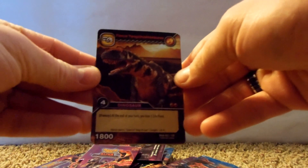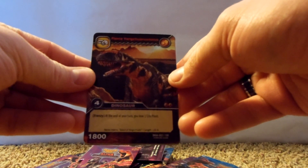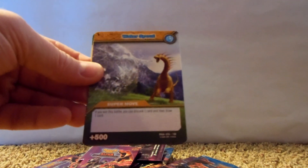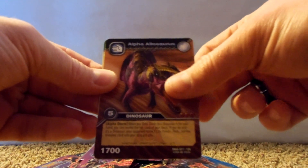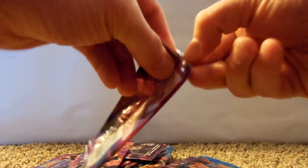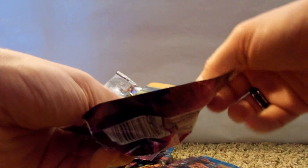And then we have Fierce Yankachousaurus — that's a tough one to say — and then Savannah Monoclonus, Water Spout, Alpha Allosaurus, and there's Zoe. There's a TV show based on this too. I watched almost half the first season just to kind of see how the cards tie in and all the characters and everything.